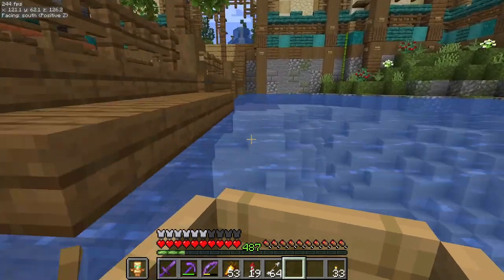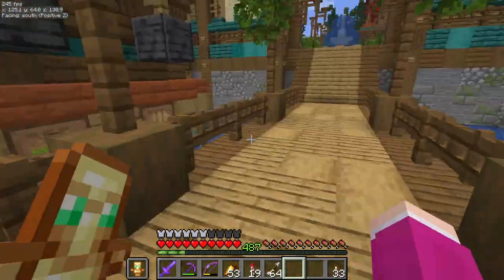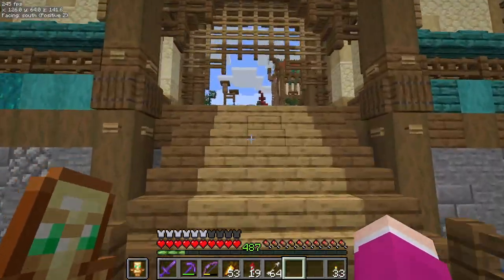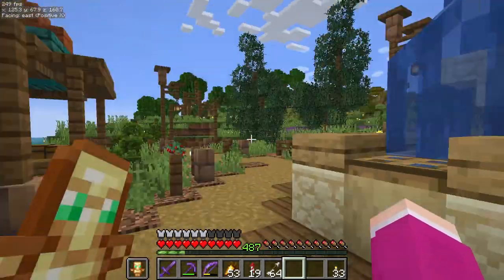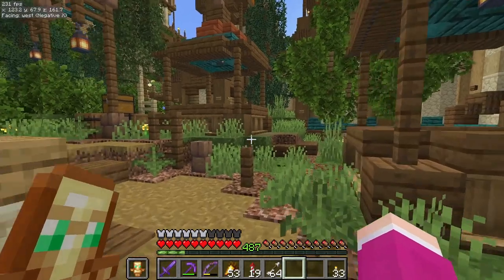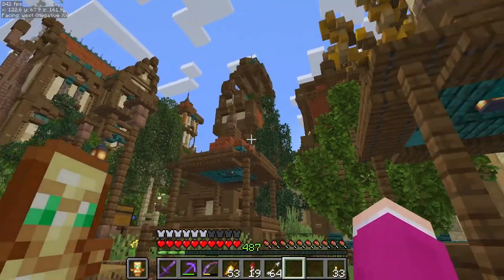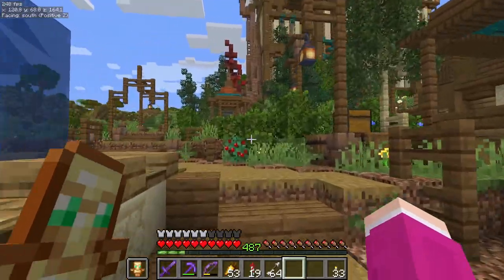And then if we get off here onto the dock, we can enter the city itself. The first thing that you'll see is the fountain. We've put a ton of custom trees, lighting, market stalls - everything around this area. It's starting to come to life, I think, although it could do with some armor stands.